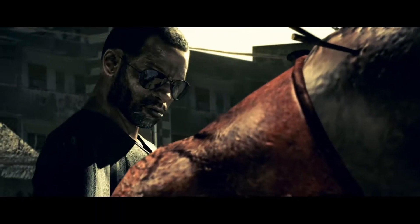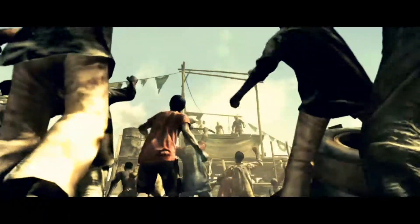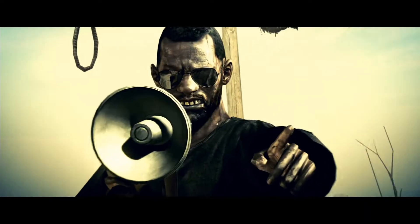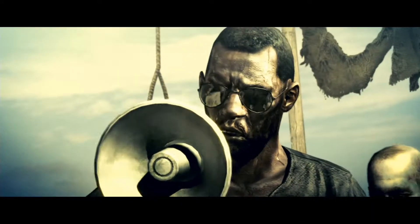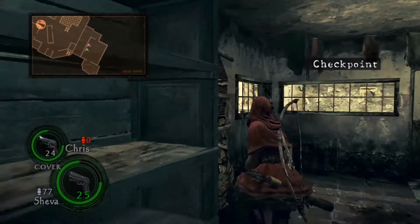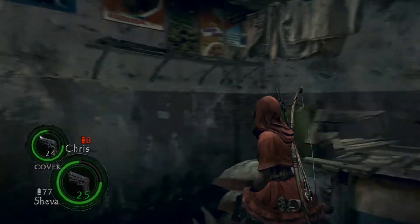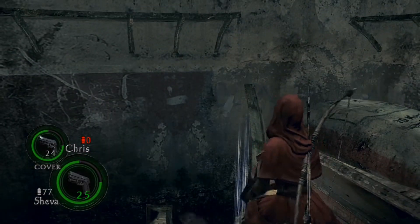This Executioner Majini is only seen in this chapter, if I'm right. He's a tough boss to beat in the beginning, but in my veteran run I owned him with grenades. In professional it's because I have fully upgraded weapons - a handgun can take him down. The P8 piercing is awesome, and you'll see why I prefer piercing.